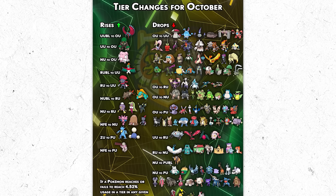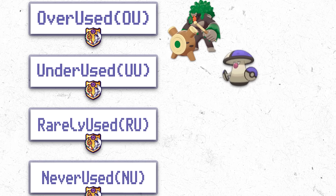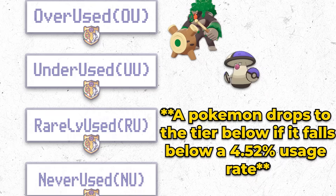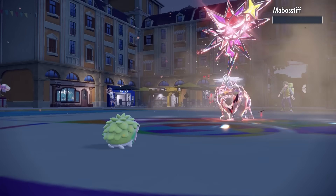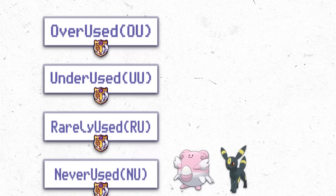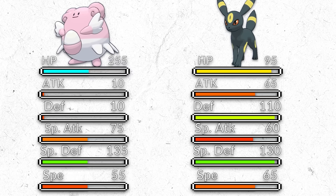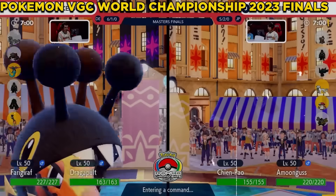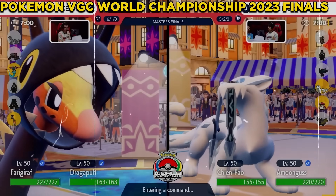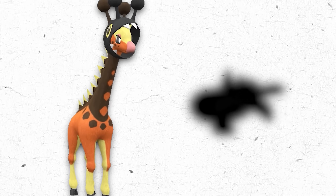Earlier this month, the tier shifts happened, where Pokemon periodically move up or down a tier based on how often they're used. A lot of Pokemon from the DLC dropped into NU, but a couple Pokemon actually moved up out of NU. Most notably, the NU tier lost Blissey and Umbreon, two of the tier's best special defenders. I wanted to take advantage of that, and that is where I was inspired by VGC, the official doubles format. In fact, I have a couple VGC-inspired Pokemon on the team.